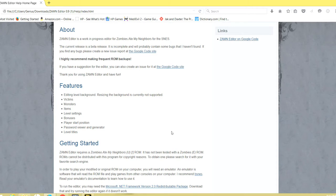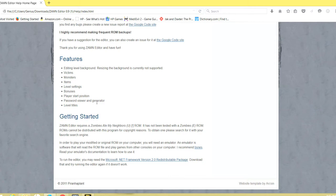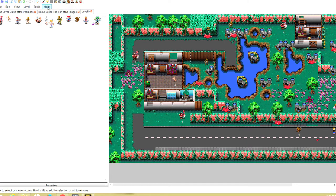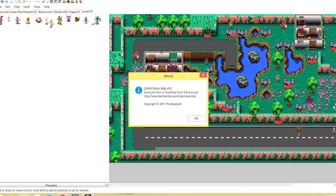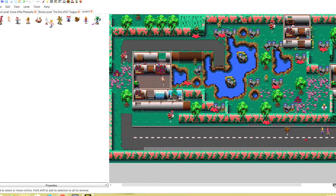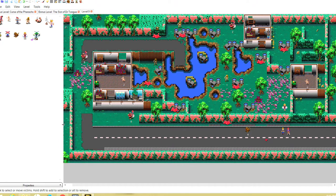I'm sorry this first part probably isn't the most interesting, but for those of you interested in making your own hack I hope you find it helpful. The About option just says version 0.9, icons modified from the Silk icon set, copyright 2011 by Piranha Plant. Alright my friends, that is the end of this first part. In the next part we're actually going to get right into editing this level.